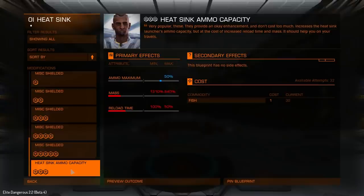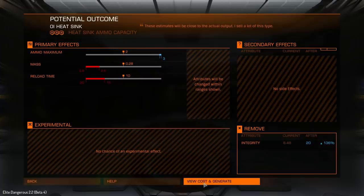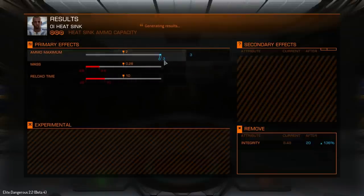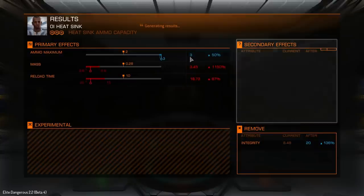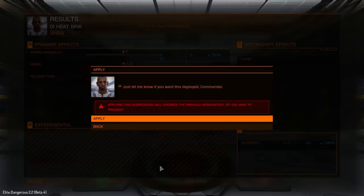What this does is it increases the ammo capacity of the heatsinks by 50%. So let's actually go and preview this and see how well it goes. Potentially we can get up to an extra 3 uses out of our heatsink launchers. So that's not bad — let's go and apply that one.